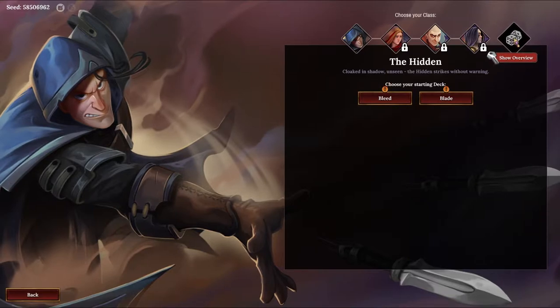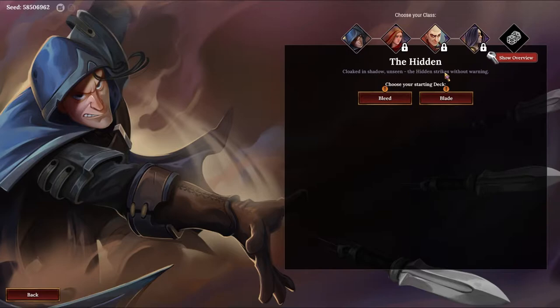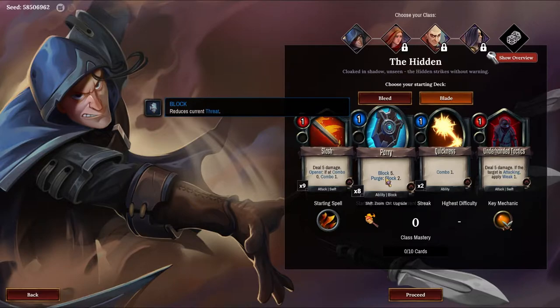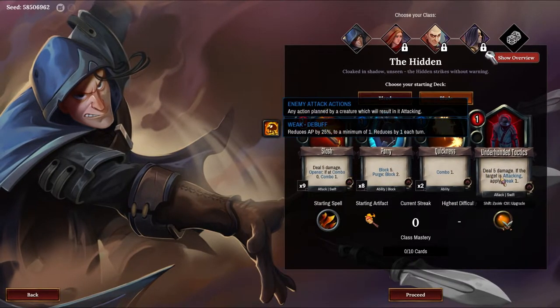A key to show overview. Cloaked in shadows, unseen — the hidden strike without warning. We get to see both decks. Deal five damage, opener. If at combo zero, combo one. Block five, purge, block two. What's purge? Combo one. Deal five damage. If the target is attacking, apply one weaken.